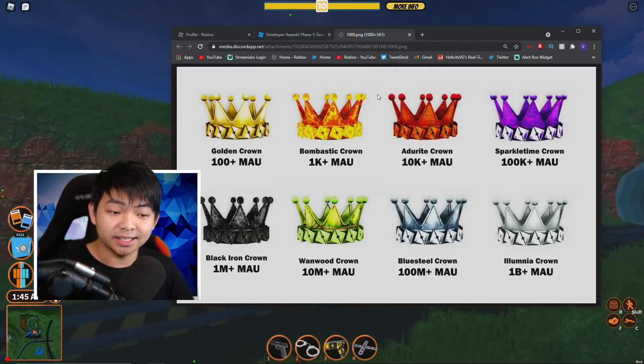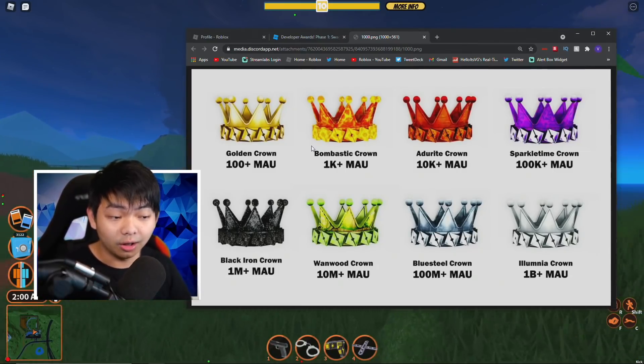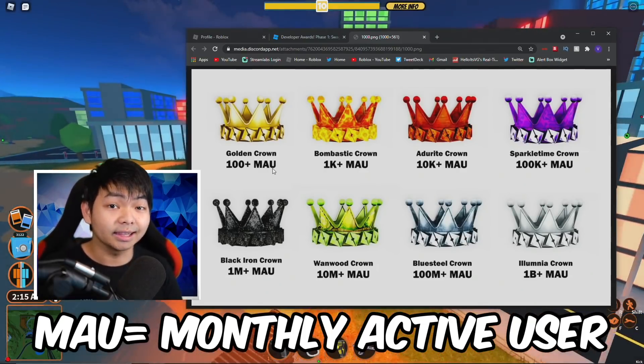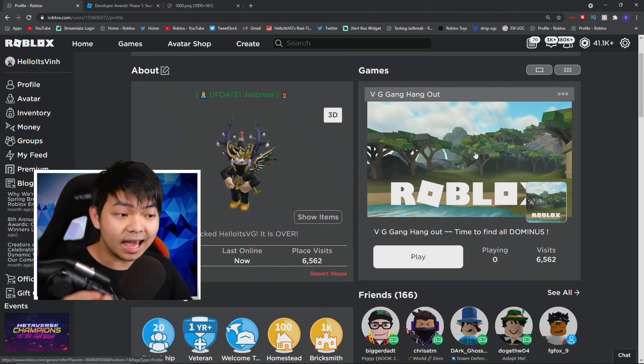Check this out — it actually gives you a lot of crowns. We have the golden crown, the blast account crown, and a lot more crowns — up to a billion monthly active users. MAU stands for monthly active user. So what you actually have to do to get one of these crowns is you have to go ahead and have a hundred players that actually play your game.